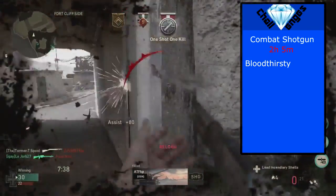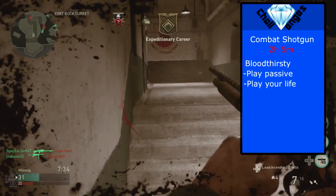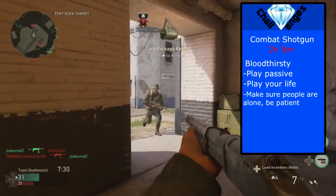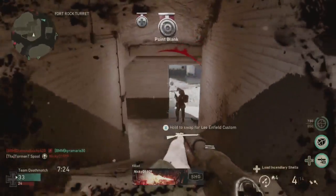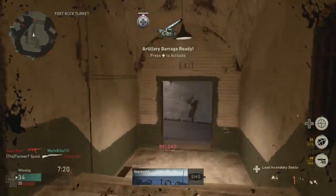For bloodthirsties, if you do this in hardcore, play very passive — let people come to you, play your life, and kill people when you get the chance. In hardcore, people stick together better, so if somebody runs in front of you make sure they're alone and that their friend isn't right behind them, because you'll kill that person and then their teammate will take you out. Wait till both of them come by and then get a free double and two more kills for your bloodthirsty.